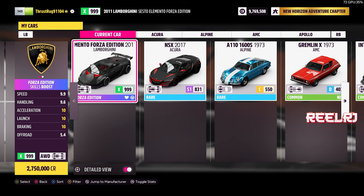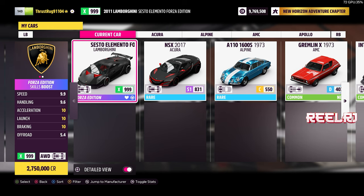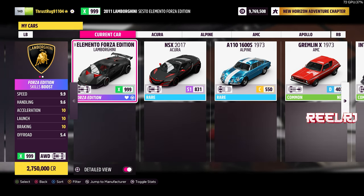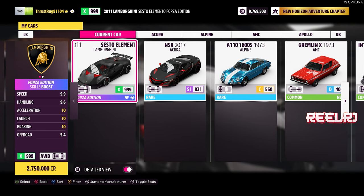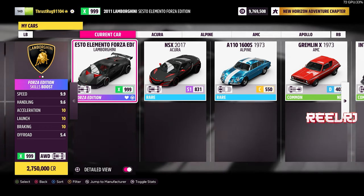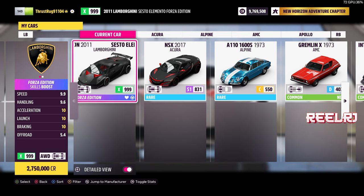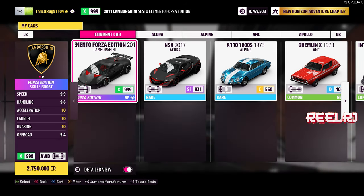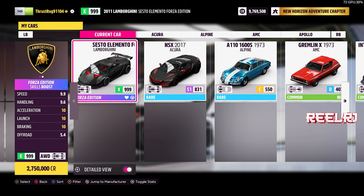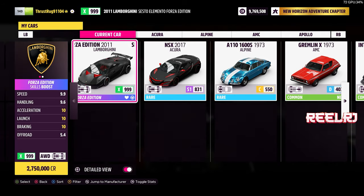If you keep your Sesto Elemento FE Edition on S2 class, that's going to be perfect. But I want this car maxed out. The only downfall is that the car becomes very light — it's only 840 kg. So when you turn, the car immediately takes a turn no matter what speed you're at. In S2 class the car weighs around 900 to 1000 kg, so it's better on S2, but I love this car on X class.